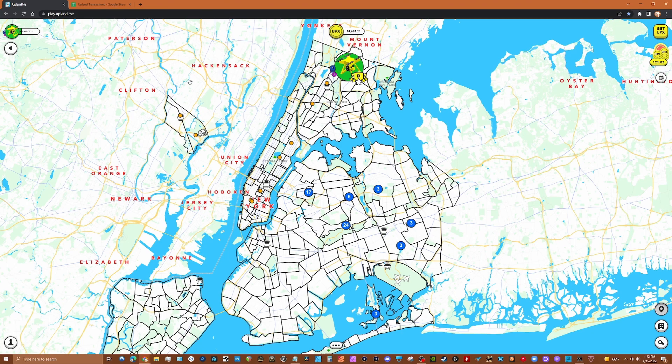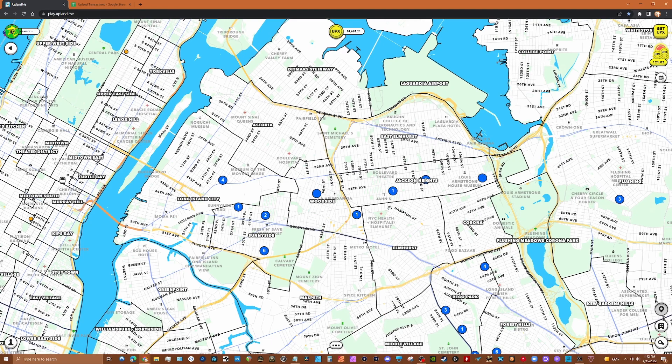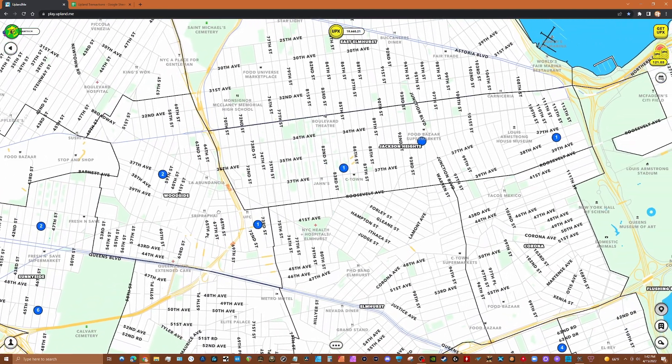Let's talk about the recap for Queens. During the stress test I bought 10 properties — the stress test was Jackson Heights and Woodside, so I bought five in each. Taking a little gamble that maybe one of these might end up in a collection. They've said there's going to be between 16 and 22 collections, so who knows. If not, I'll probably sell them or maybe keep one or two for treasure mapping.